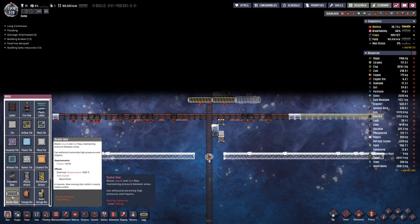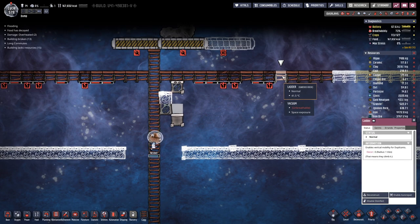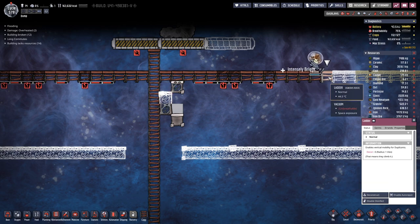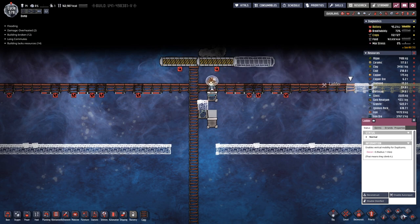Each bunker door requires 500 kilograms of steel, so quite a bit of steel goes into these bunker doors. We need to repair some things until we have everything covered.